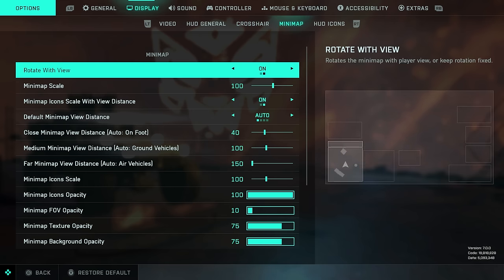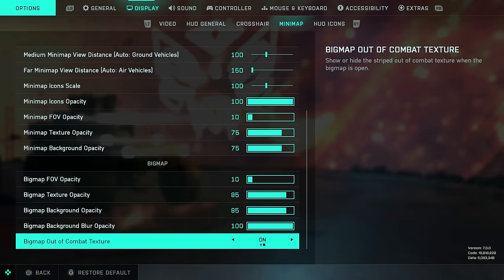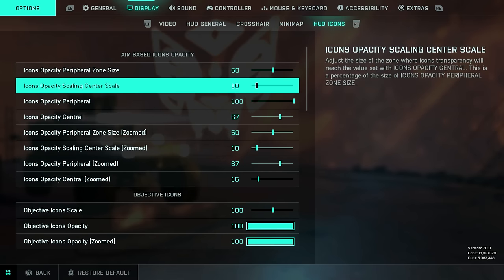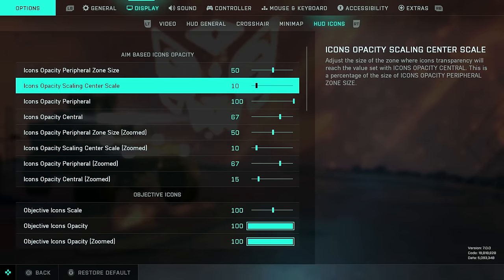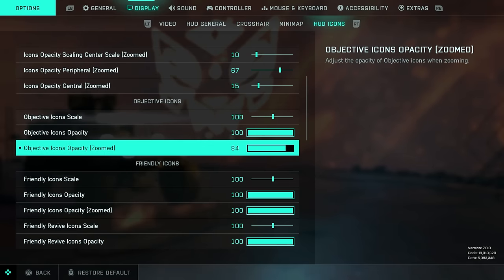Minimap settings are very important and really going to help your gameplay. Rotate with you: recommend turning on. Copy these settings down — they work very well for me. You have various options to change HUD icons like flag icons and player icons. I would recommend mostly leaving these on default. However, I would recommend changing the zoomed-in opacity — that is when you aim down sights — so icons don't get in the way. If you're looking at a target 10 meters ahead and there's a flag behind them, the icon won't block your view. Somewhere between 10 and 20 is going to be fine.